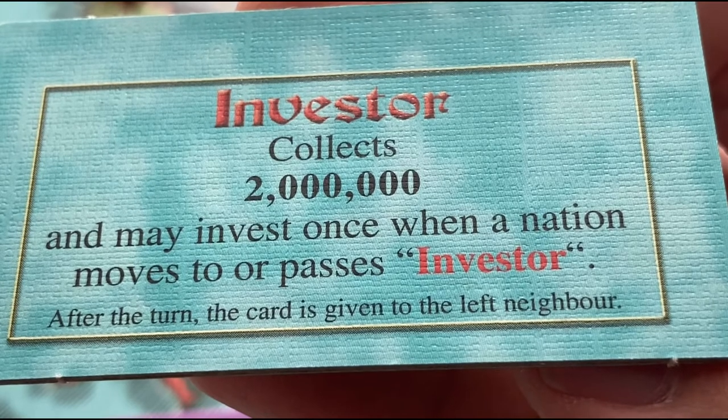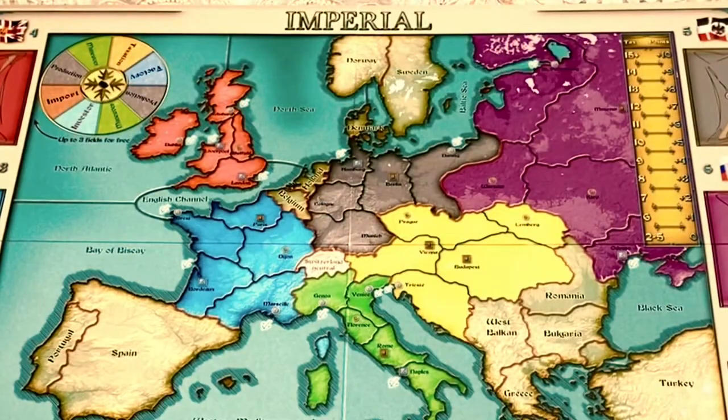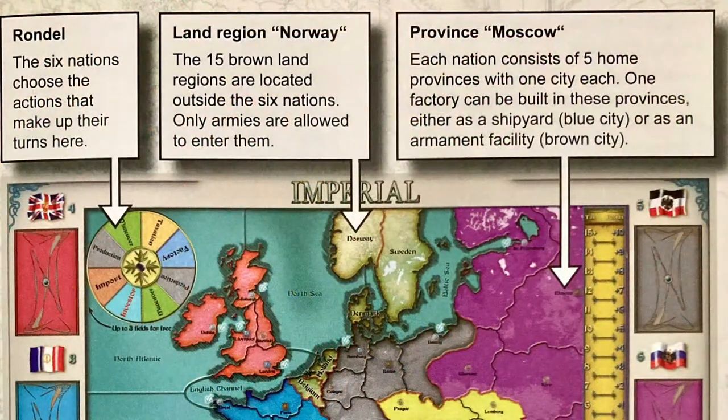The player sitting to the left of the Austria-Hungary player starts the game with the investor card. The investor card will be explained later in this video. Before we go through each of the actions available to players each turn, let's take a look at the board for more information that may be helpful.